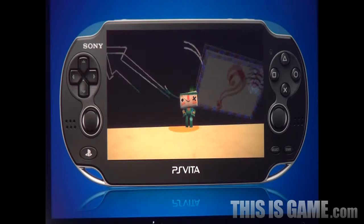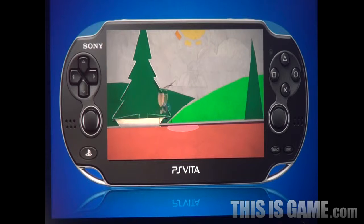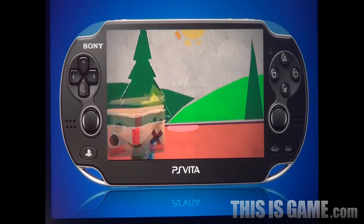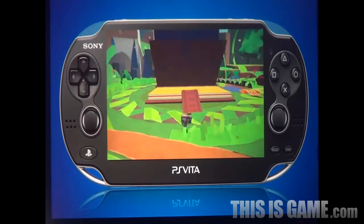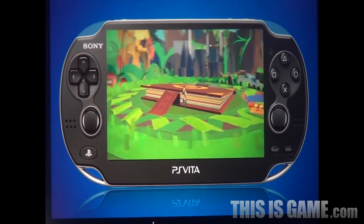And being a buddy movie, the world is just as important a character as Iota himself. It's not a flat 2D world. We've lovingly crafted a three-dimensional universe made entirely out of paper. And it looks so lush on the Vita screen — it just pours out of the screen.